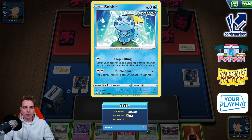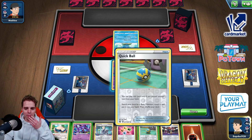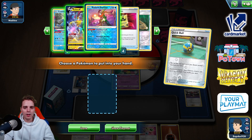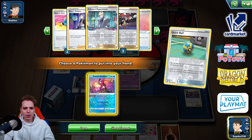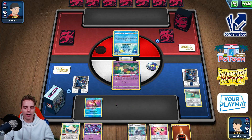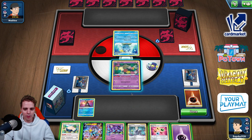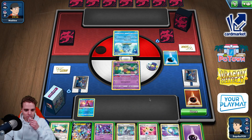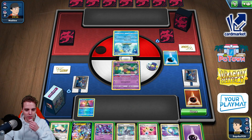We give up a Mulligan — that's fine. We're up against some sort of Sobble line. I'll get rid of Raihan since we have multiple ways to get it back late game — there are still two more in the deck. Colress's Experiment will probably be our play for the first couple turns. I need to get out Radiant Greninja and check prize cards for the energy count — all energies are in the deck, which is great.